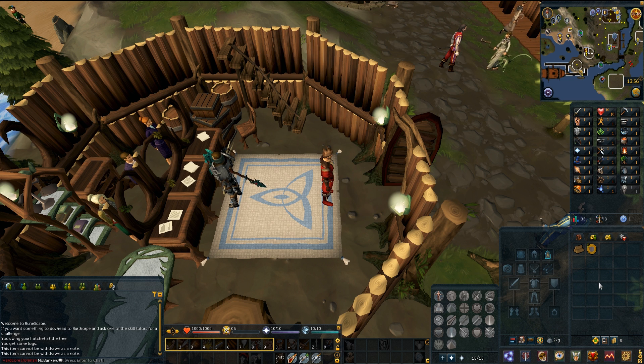My plan on this account is I'm only gonna buy a Jar of Divine Light, so if I die I turn into a normal Ironman. If I die and turn into a normal Ironman, then you guys can decide whether I continue the series or not. I'm not gonna buy any extra lives, so I only have one life on this Hardcore Ironman — makes it even more risky and even more dangerous.